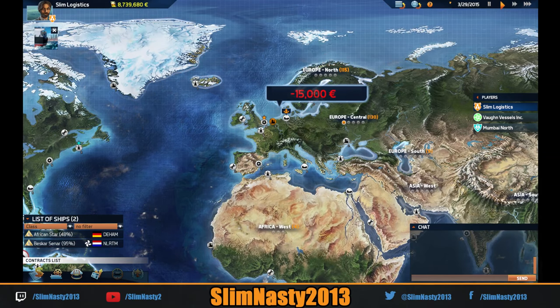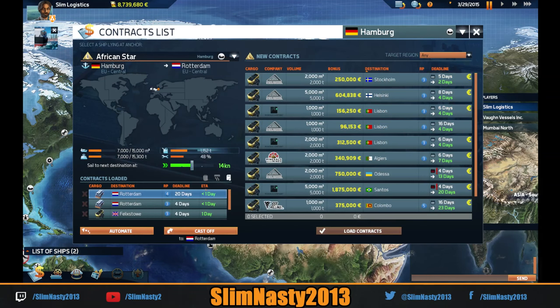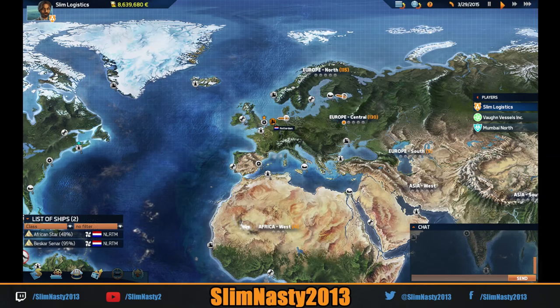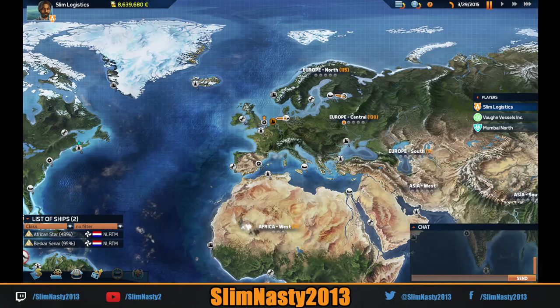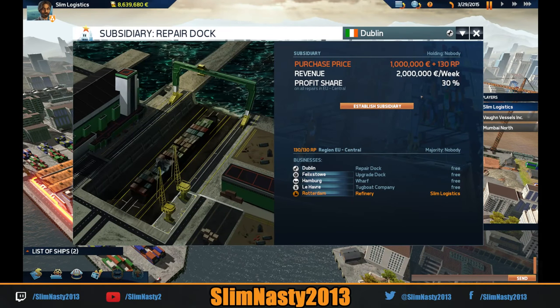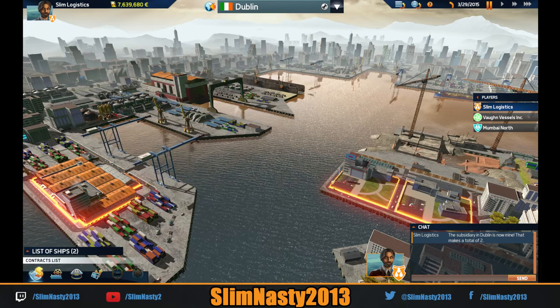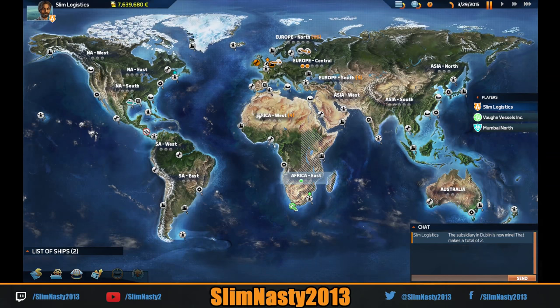He's off there. The African Star needs to get to Dublin — it's in the wrong place. Loading those contracts, he's off to Rotterdam and I'll speed him up. We've got 130 region points — so we bought the industry in Rotterdam. I can't buy the northern region yet as I haven't got 130 points there. Actually I'm going to go to Dublin now and buy the repair dock, which will give me two million revenue a week. We've got two subsidiaries now — if we get a third we get the majority share and can go down to South Europe.